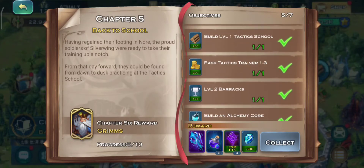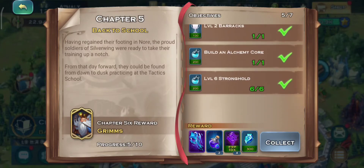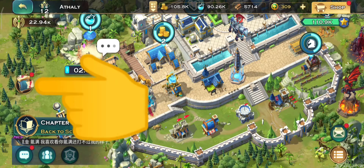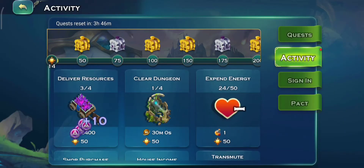Do the chapter's tasks as it gives you extra gifts. Also do the quests and activity tasks to get more rewards.